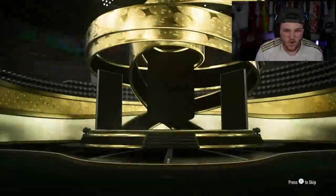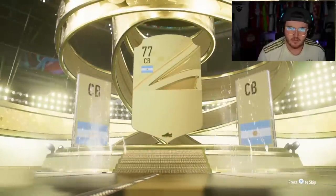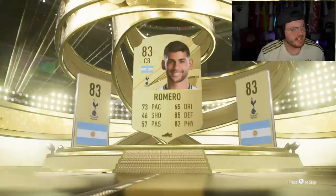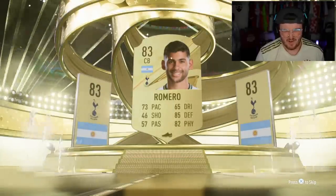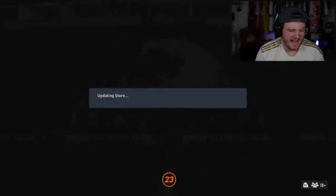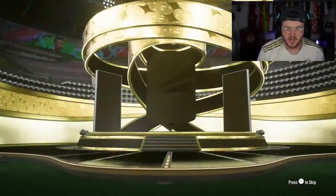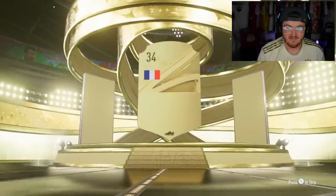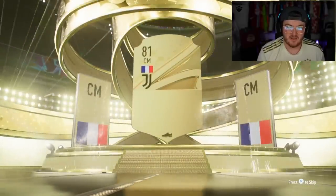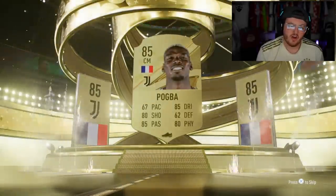Next set — let's get a walkout that's not a Spurs player. No offense to Spurs fans. Feels a bit like it's on purpose now. French, English, or German — let's get like a Rudiger or a Gretzka or something. French, centre mid. Hey, this one's at least Paul Pogba. 85 rated. Still not great but you'll take it.